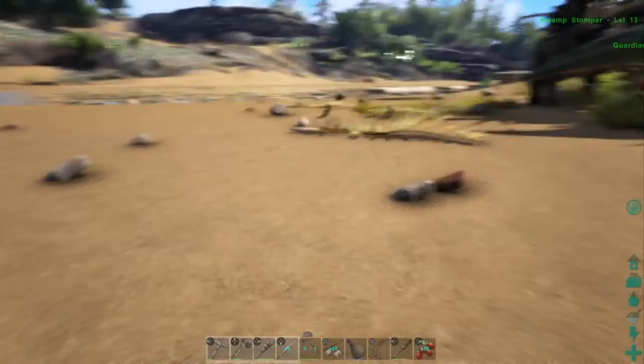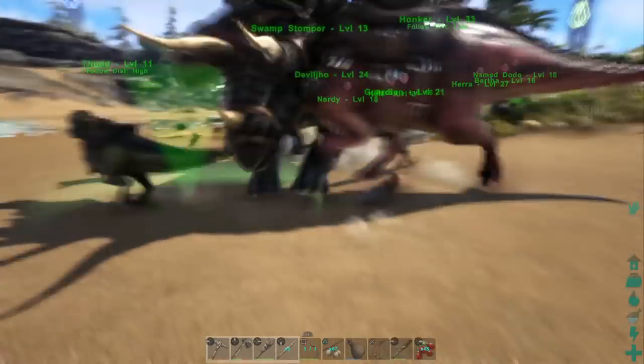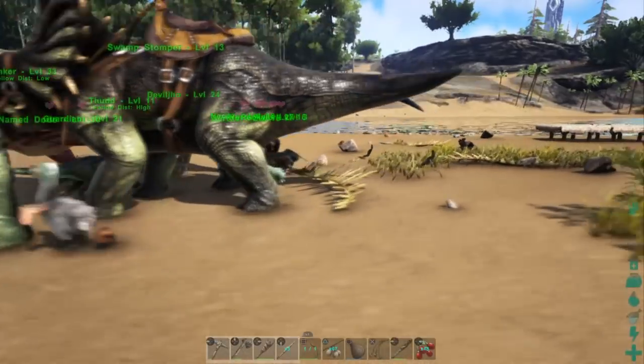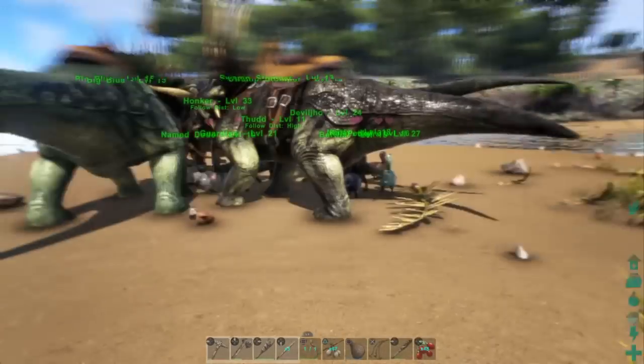So in order to whistle, hold L1 and push down on the d-pad. It'll make that little arrow, and all the dinosaurs within earshot of you will just go there — the ones that are tamed by you.